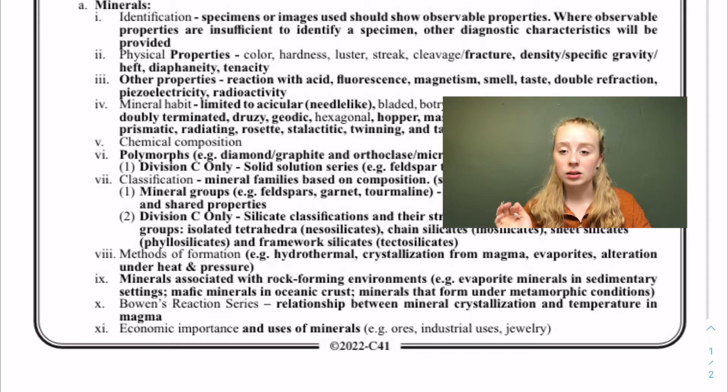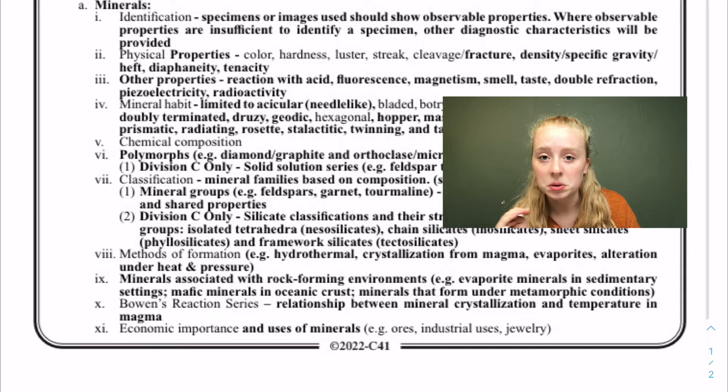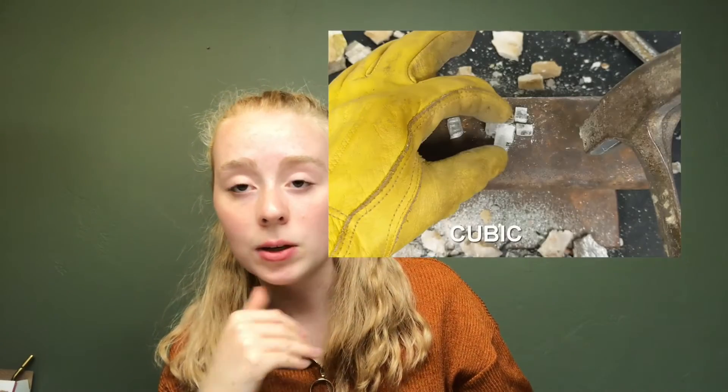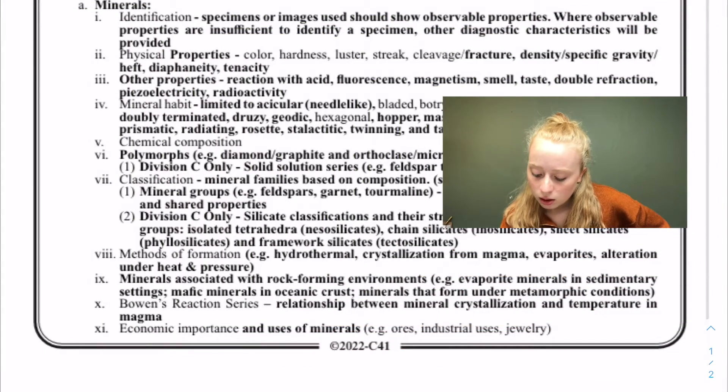For streak, if a mineral has a different streak than you'd normally expect, they will give you a streak plate, and it'll pretty much be a dead giveaway most times. Cleavage is where, if you take a mineral and whack it with a hammer, it will naturally break a certain way because of its chemical properties. Fracture is when it doesn't have a smooth, predictable way of breaking.